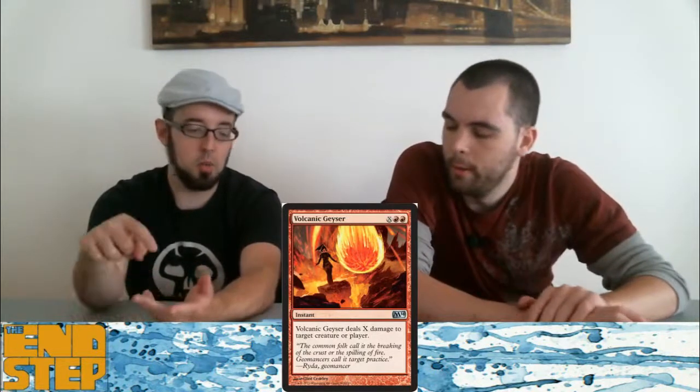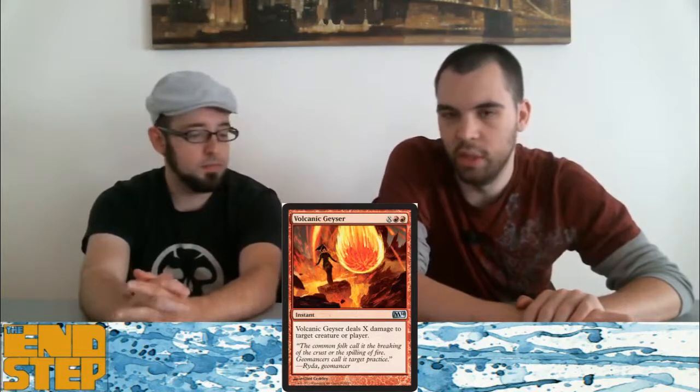Volcanic Geyser — this is Windmill Slam first pick in draft, all the time. Fireball effects are just crazy awesome — kills anything, kills the biggest thing, kills the opponent. Volcanic Geyser being instant makes it even better. It could cost one more but it's almost always worth it. Excellent card, not good enough for Constructed.